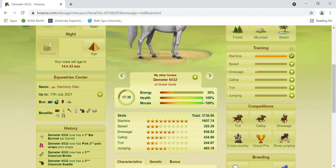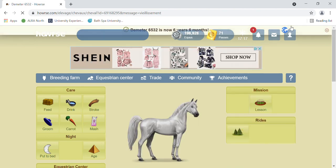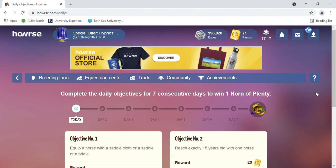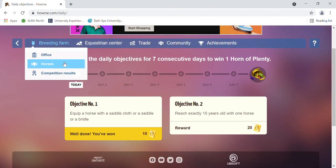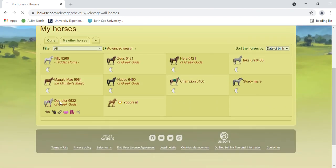You can also give your horse pets, equipment, or anything that will give them extra skills, because that always helps.